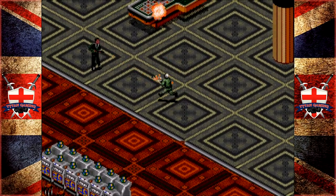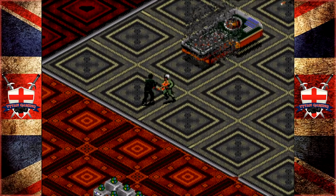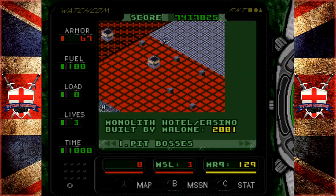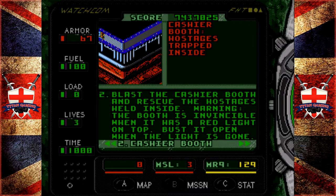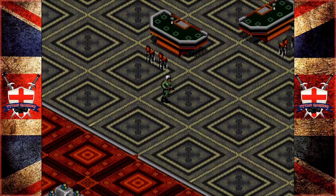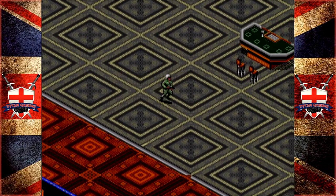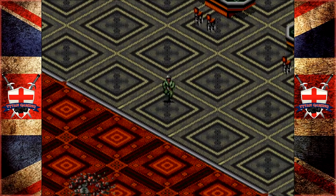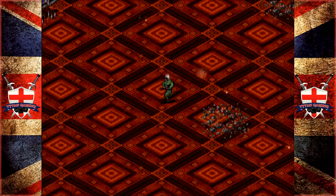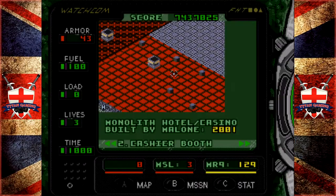Look at that - we are so far away but we're still being shot at. We actually somehow survived that - we're sandwiched between everything now. These cashier booths are next: cashier booth hostages trapped inside. We're going to try and go back and get some health. This mission does not pull any punches.